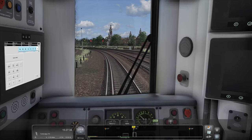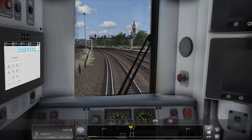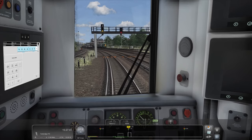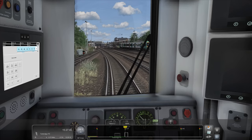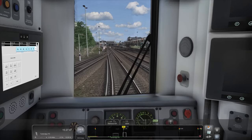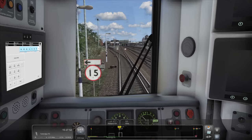There we go - a bit more speed. Into platform three. We've got a Southern coming out - oh, it's a dinky one! It's a little three-car - look at that. Oh, adorable. He's had his windows done and all.